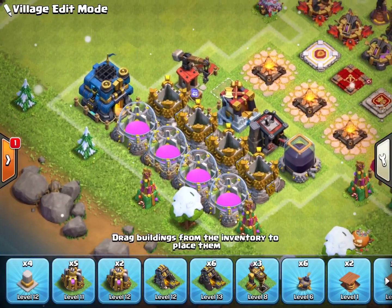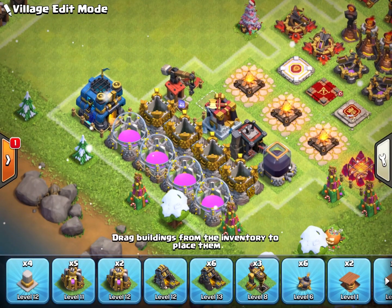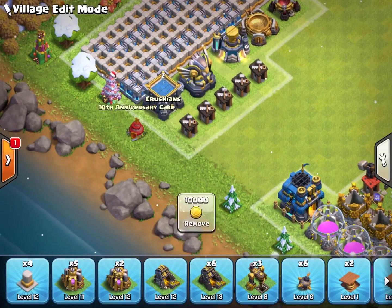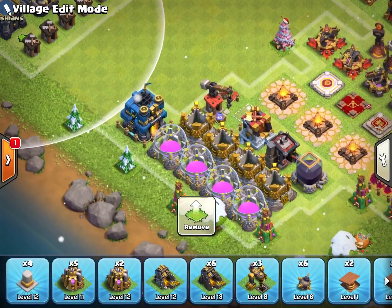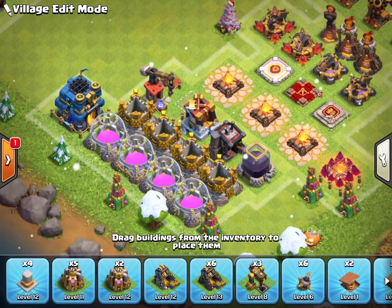I like to upgrade my Giga Tesla relatively quick at Town Hall 12, just because then you get that Giga Bomb at the end of it, because that can be super helpful in defeating hybrid balloons and that sort of stuff. Also, making sure my clan castle's up so I can hold that extra 5 troop capacity is super helpful.